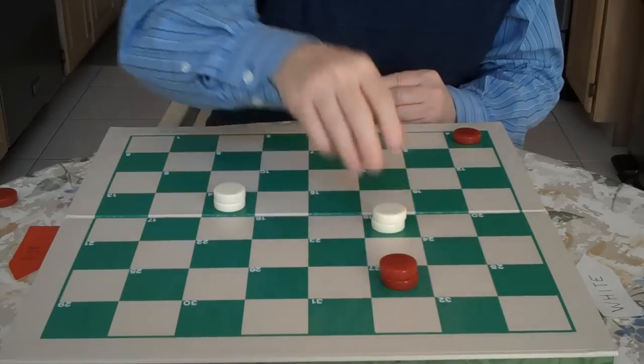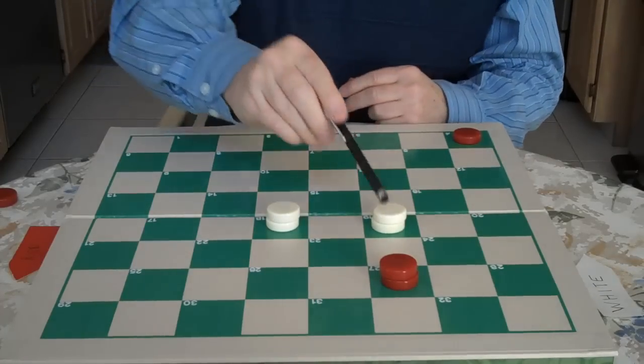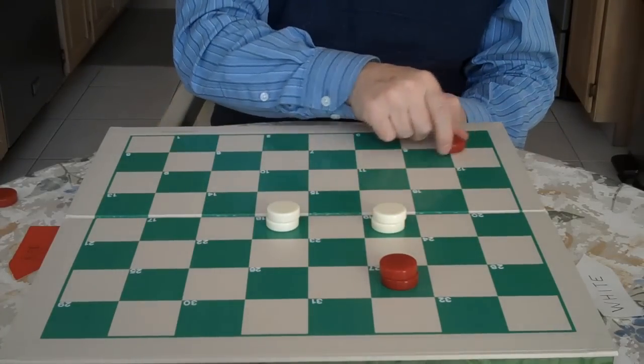You go here, he goes out, you go here. Now there's a good chance that instead of going back into the corner, he's going to move 4 to 8.